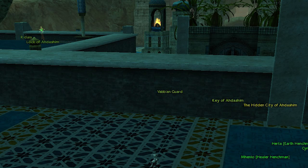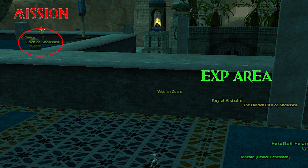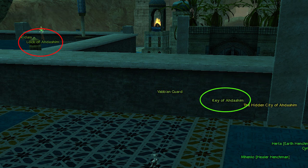First thing: there are 2 very similar NPCs in this outpost. While the Luck of Adashim gives access to the mission, the Key of Adashim lets you enter the explorable area. So talk to the Luck guy and enter the mission.